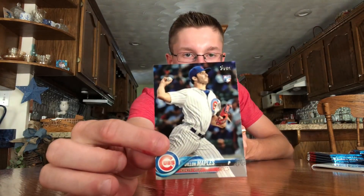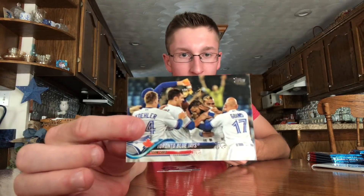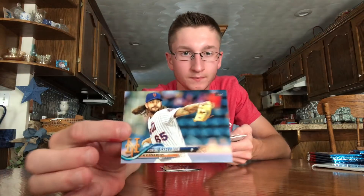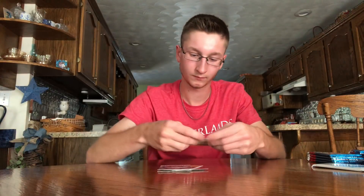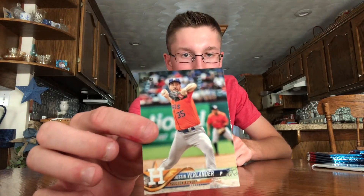Series 1 was kind of like this too, but these look a bit different — nice blue background with Harper on it. It's hard to pull autos out of blasters, but you do get a ton of nice inserts. So there's a rookie — Dylan Maples — and a Toronto Blue Jays team card.